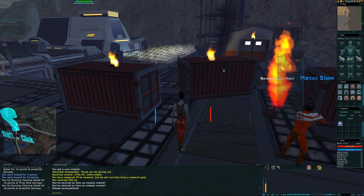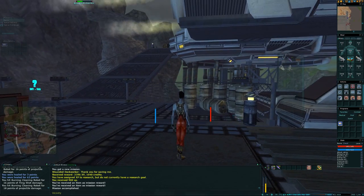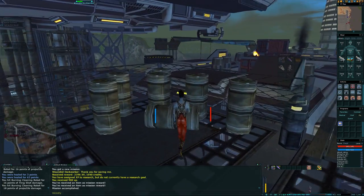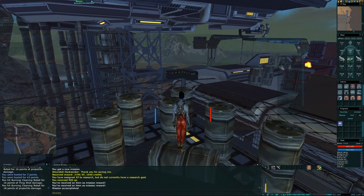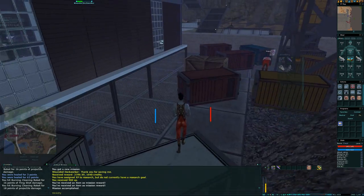Marcus, I healed one of your workers, gave back the stim, and you get some spare ones plus a bit of XP — you're welcome. Now we'll begin the run down. By far the fastest way is jumping over the side if you can, and we might do it on op-effects as well. Yep, we can.